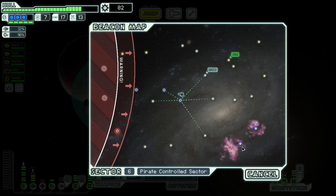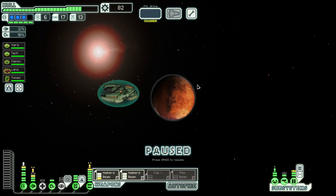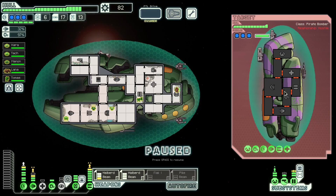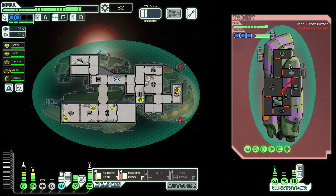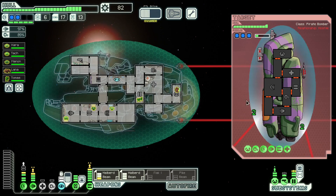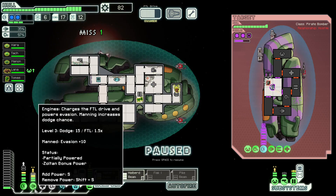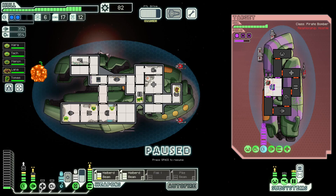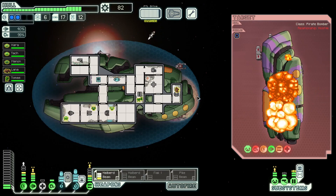Let's upgrade now. We still have enough to get mind control and we'll get at least one more lot of scrap before we hit another store, so we could get mind control and backup battery if they were there. We know where the store is now. This ship's annoying — we're definitely hacking these people, but we need to cut through that Zoltan shield first. A nice thing about using all beams is that beams don't cut into your cloak. Cloak this shot — get rid of their Zoltan shield completely. We're still cloaked and they can't even charge their weapons right now.